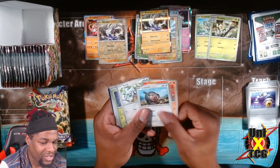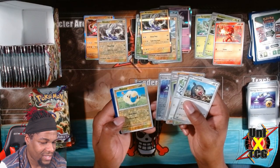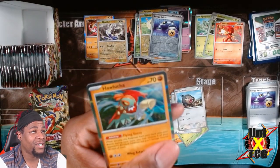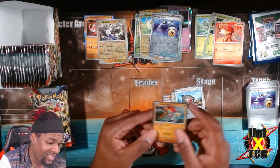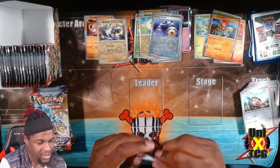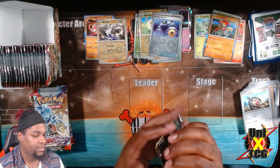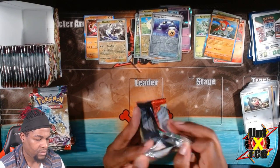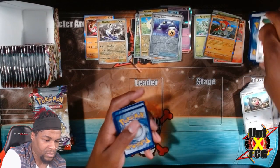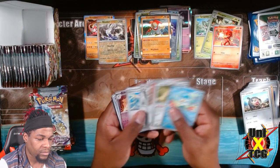Le Chonk! Charcadet looks really cool too. I'm just pulling out all the ones that I do like. I put the two foils over here - and is this our first hit? The answer is no, but he's a beast. Everything that I think is a pogchamp moment I'm putting over in this pile. And that 10 damage can make the difference, especially for Lost Box decks.